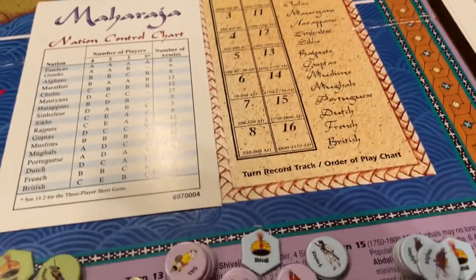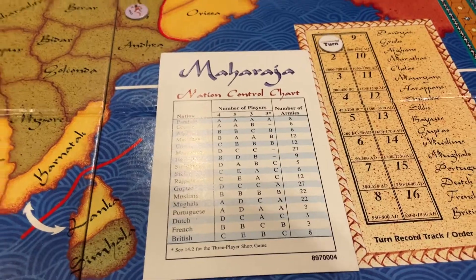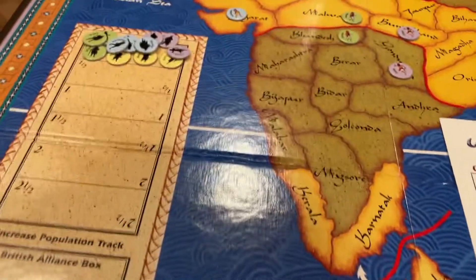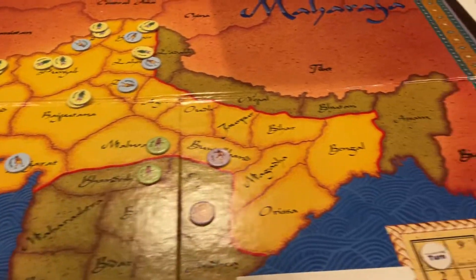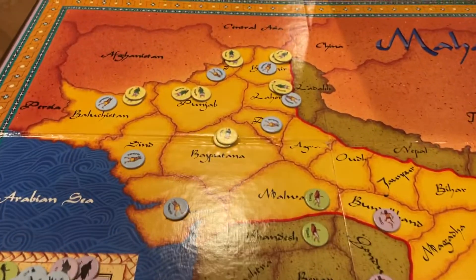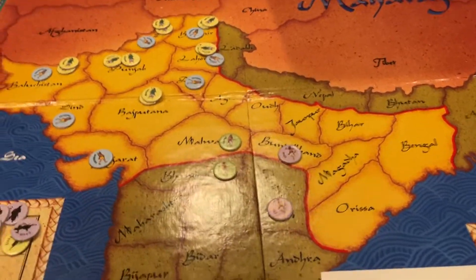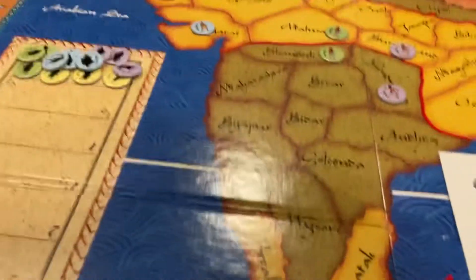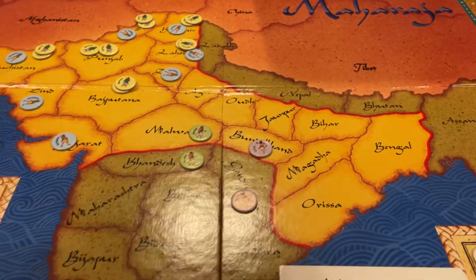There's also some voting for the Raj — similar to the Bretwalda in Britannia. At certain points, having a certain number of territories lets you vote, and the more territories you have the more votes. You can achieve a higher level of victory points — as like Raj, Maharaja, et cetera. So the Maharaja is the big ruler that controls the most territories of a certain size.